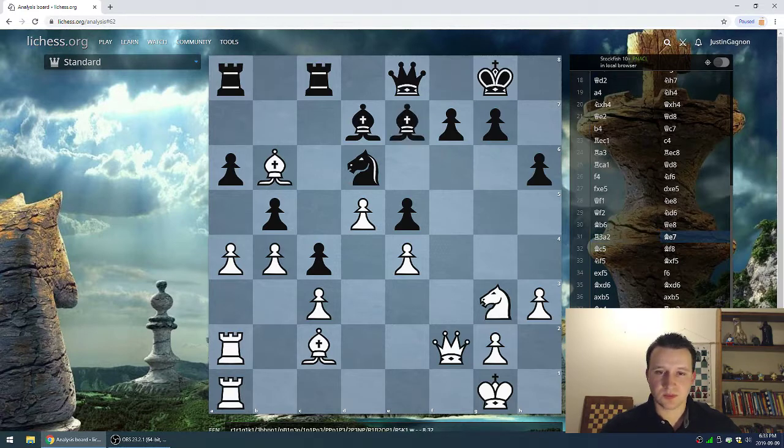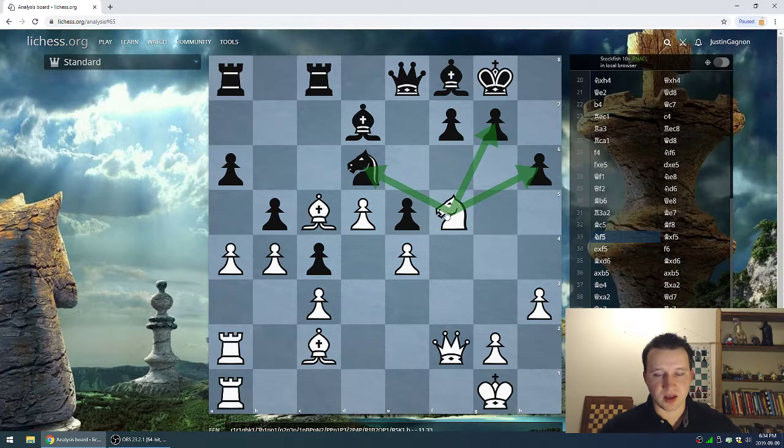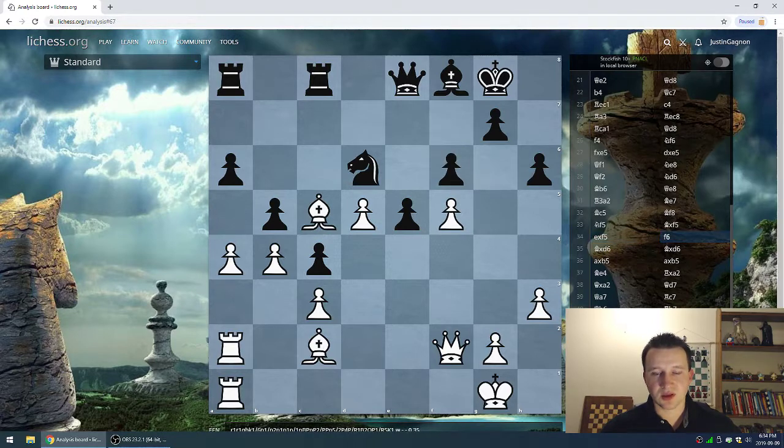Bishop e7. Bishop c5 — putting pressure on the knight; it's a very good knight by Kasparov. Bishop back to f8 — not too sure what Kasparov is planning here. He's maybe playing a little bit of a waiting game, similar to what we saw Deep Blue do in game one. The bishop kind of shuffled back and forth. Knight f5 — a beautiful move by Deep Blue, adding pressure onto these pawns. The pressure is too much, so the bishop takes the knight on f5, e takes f5, and now f6.